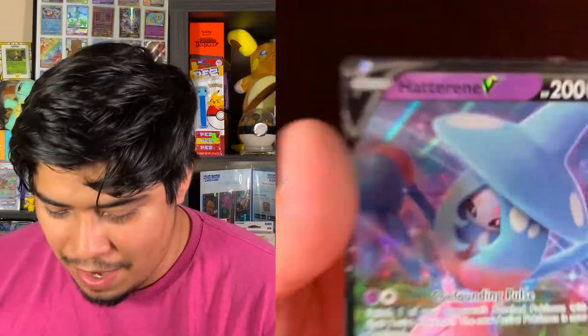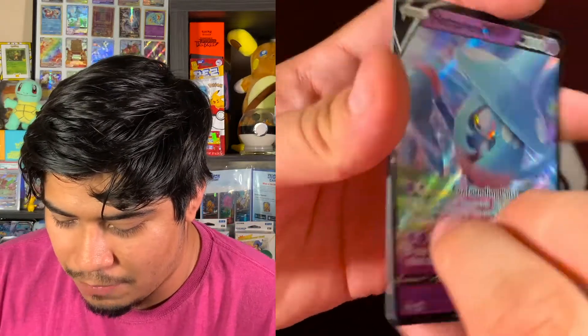We got two Shining Fates today and these pins are pretty cool. I'll probably keep them — I don't know for what, but I'll be a hoarder. And then we got our Hatterin Champions Path box. Open like a pro. We got a Hatterin V card along with its code card — have fun with that, y'all.